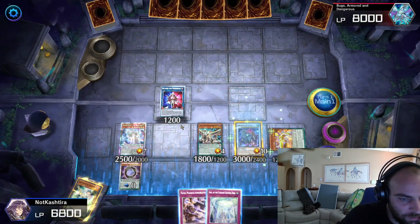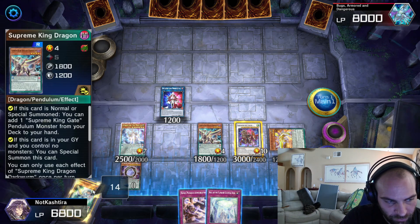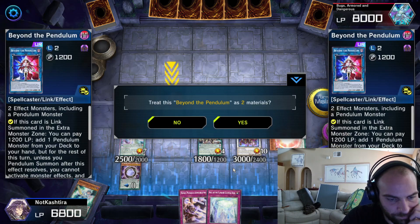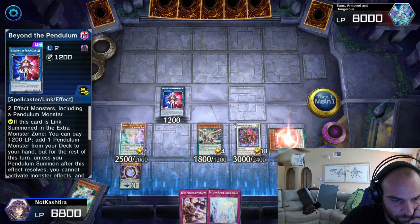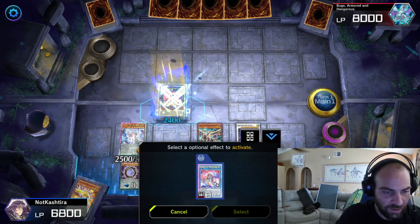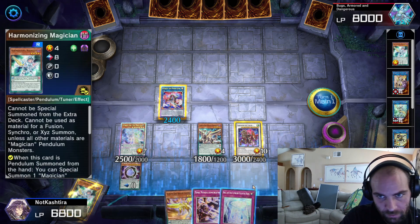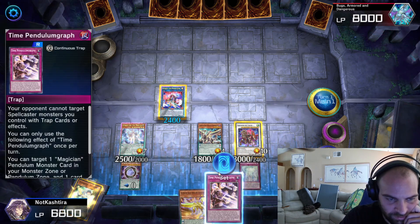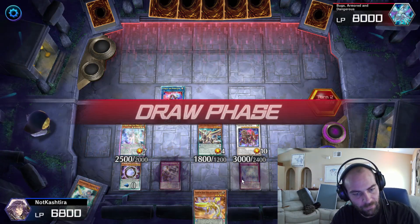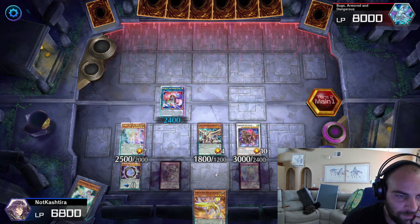Baron de Fleur. Now we need to link some of these off — we're going to need a level four on the field when we're done. So what we're going to do is link Exceed the Pendulum. We'll Exceed the Pendulum, add back our Supreme King Dragon Light Worm. And then honestly, just set. We have an Omni Negate, a full field wipe, and something special. So we wait — we wait for them to play.